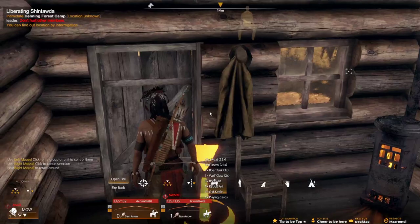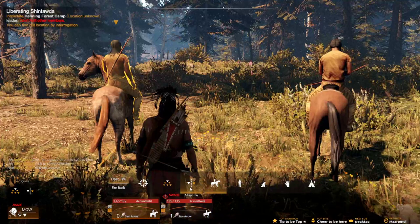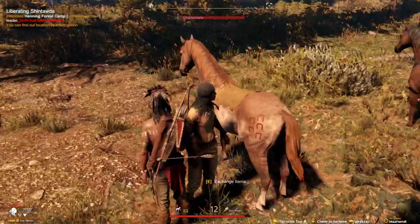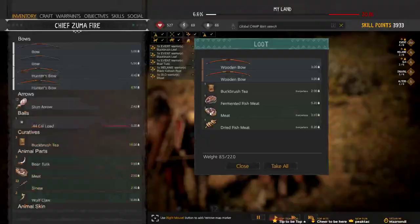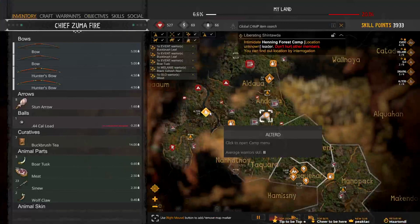Why can't you rename your war party warriors? Or can you? Is that a thing? So if I get them to mirror me now, they will actually get off their horse. Yeah. Unknown - why are you called unknown? Let me call you... Long Shot, or something. Cool. You've used all your stun arrows.